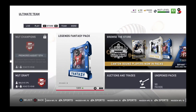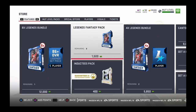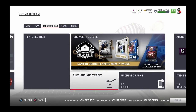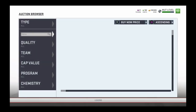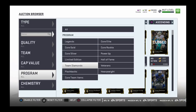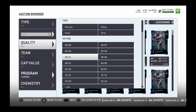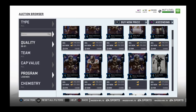EA dropped a banger yesterday. They dropped a 90 - I believe he's a 90 or 91 - Michael Vick, Reggie White, and then one more other player, Bruce something - we'll check on that right now. Like, I personally did not expect EA to drop Mike Vick until later in Madden, cause that's what they usually do - they start with ultimate legends and stuff. So let's see where he is.